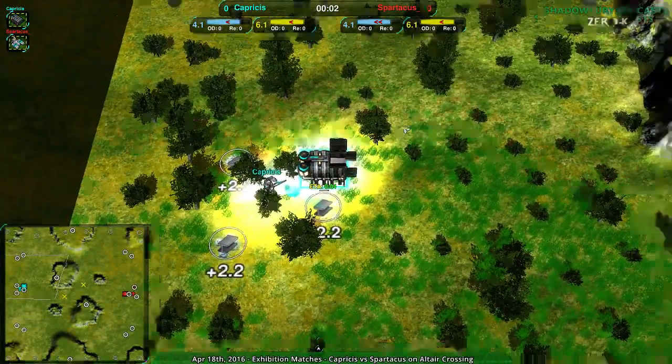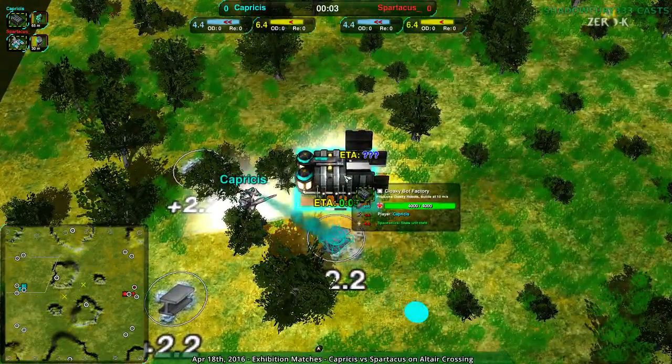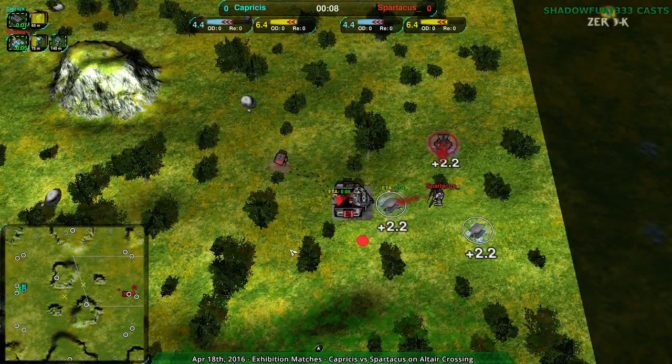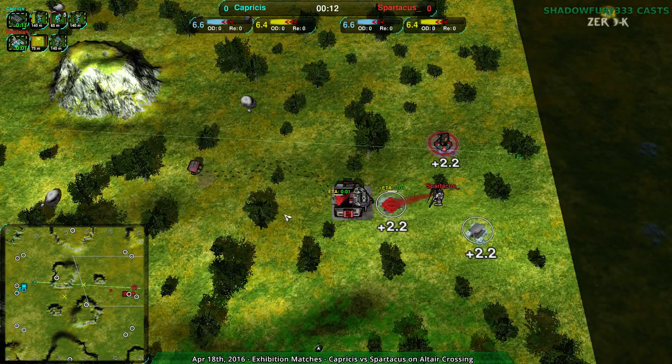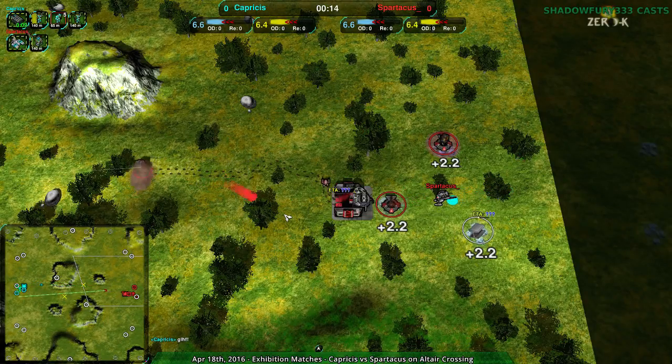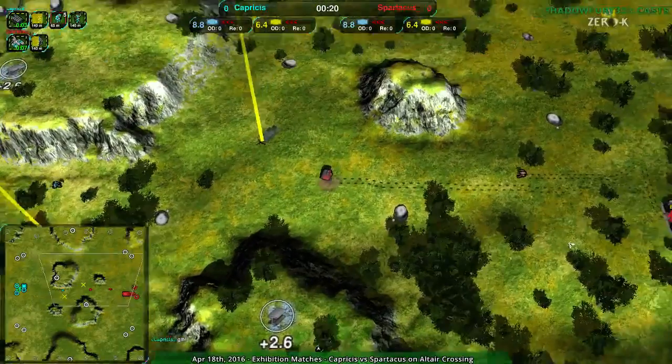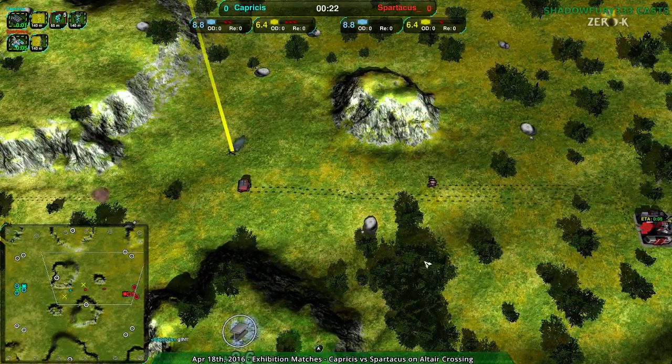Definitely the most reclaim-focused. Capricious going for the Cloakie Bot Factory while Spartacus going for the Shield Bot Factory, a factory I have found suspiciously absent in the last couple matches. I'm really kind of surprised it was not used in the previous game, because while Cloakies are okay on Red Comet, I feel like Shields are a bit more popular just due to how they basically work well with the strategy where you're pushing with a ball.